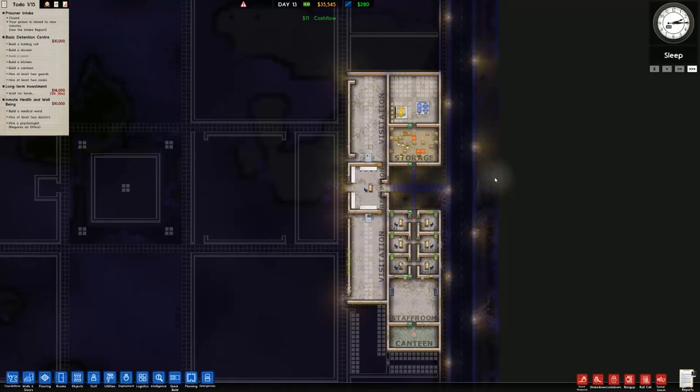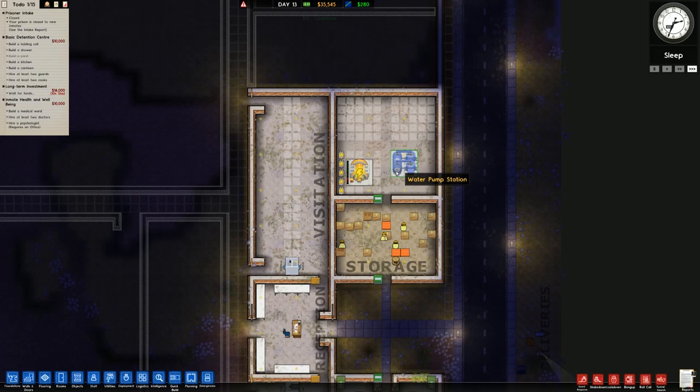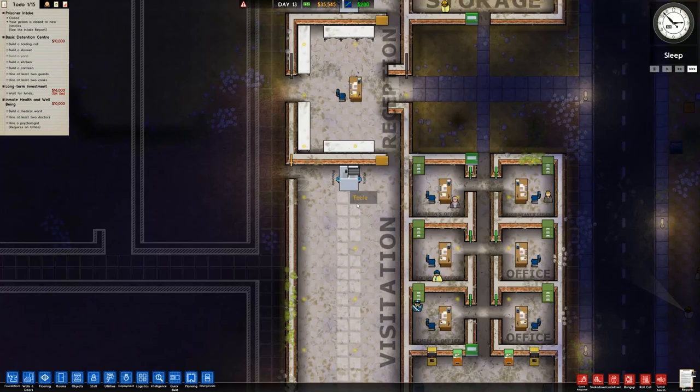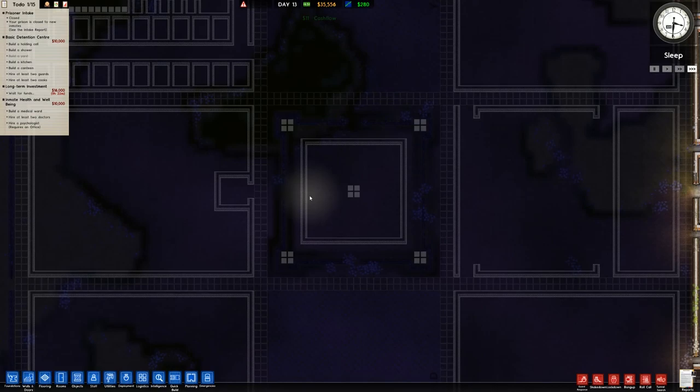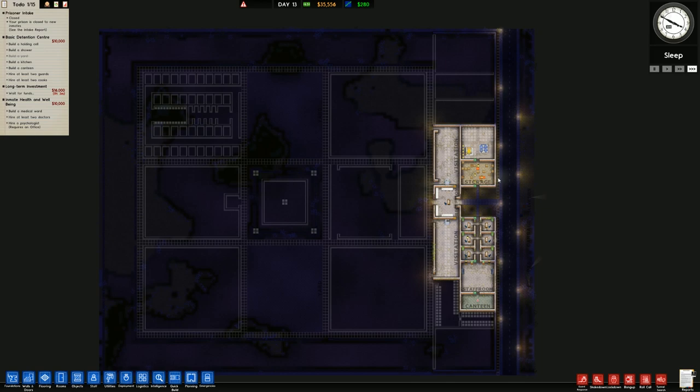Welcome back to Prison Architect. It's really dark so you can't really see anything. However, what you can see is what we did in the last episode. At the front of the facility we have our storage room, the power block which will be changed, two sets of visitation with a tick box, some offices, a staff room, and a canteen, plus a wall going all the way around the outside with a temporary fencing area.